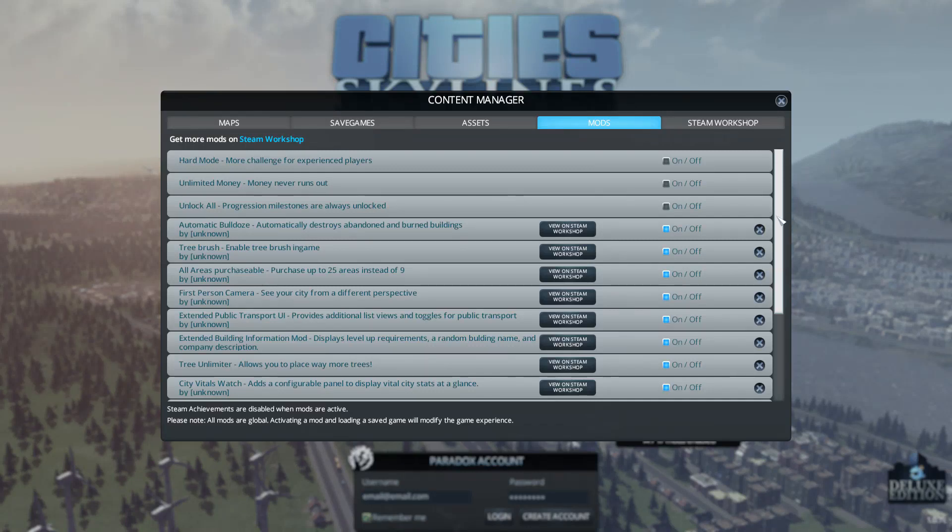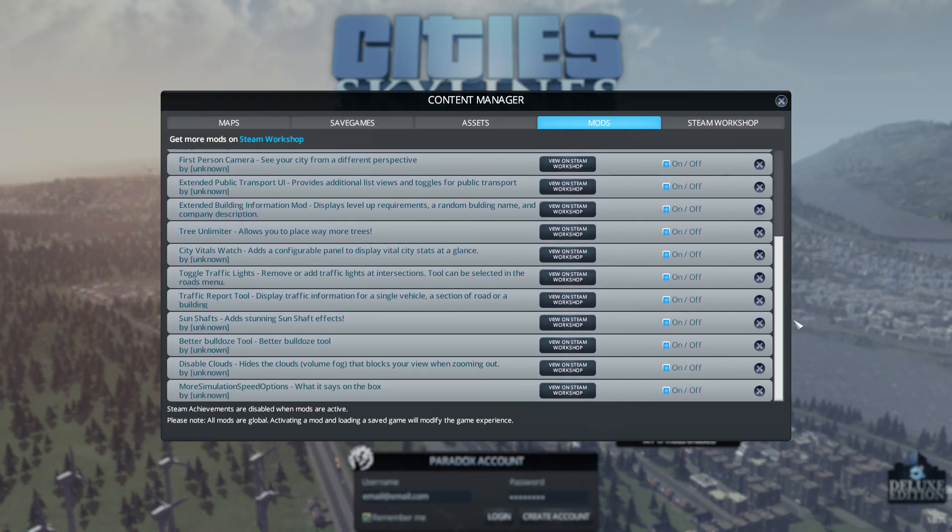Let's check out what I got — I now have 14 mods installed in total. We've got a new City Vitals Watch, the ability to toggle off traffic lights in congested areas, traffic reports, visual sun shards, a better bulldozing tool, and we've disabled the clouds too because zooming out made the area look foggy. We also got more simulation speed options.